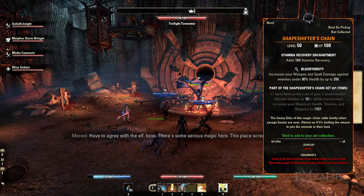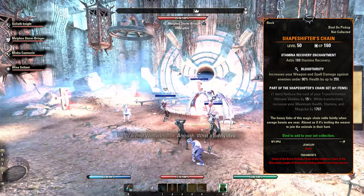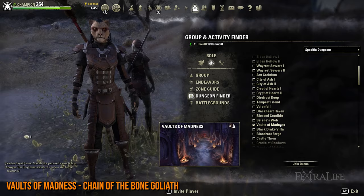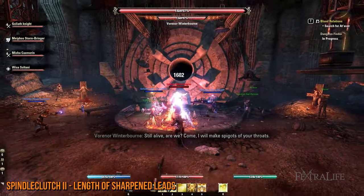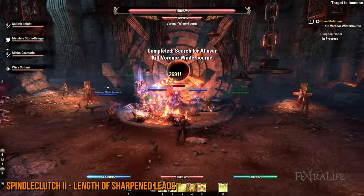For the Shapeshifter's Chain, before teleporting to any of the zones, I highly suggest participating in either the Vaults of Madness or the Spindleclutch 2 dungeons. When you kill their corresponding final bosses, you'll get the Chain of Bone Goliath and Length of Sharpened leads respectively. Since queuing for these group dungeons takes some time, you can opt to go to the Reach, Western Skyrim, Craglorn, or Blackwood while waiting.